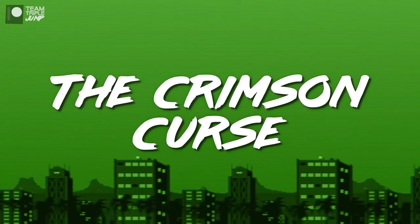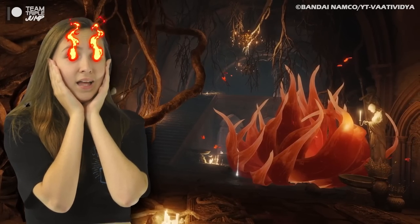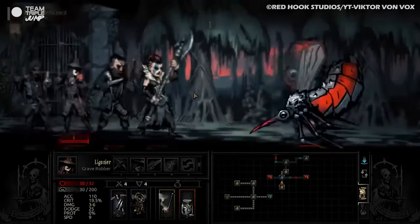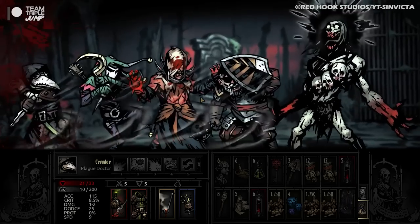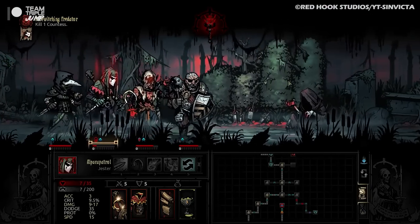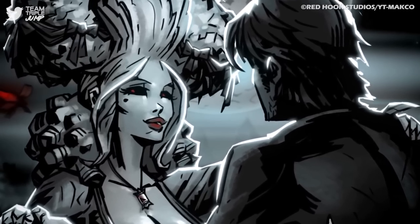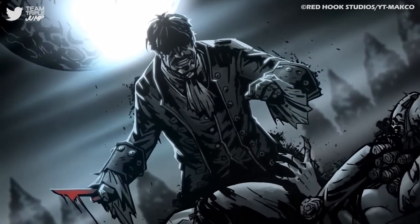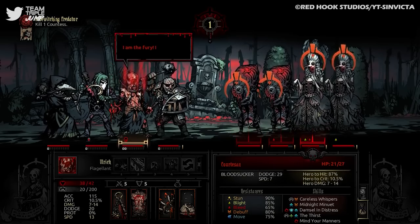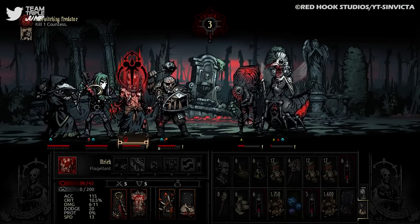Number 2: The Crimson Curse from Darkest Dungeon. Dark fantasy roguelike Darkest Dungeon is exactly the sort of game you might expect to see some unpleasant maladies in. The Crimson Curse was first introduced in the Crimson Court DLC, and like the Scarlet Rot from Elden Ring, it can actually be beneficial. First off, it cures all diseases an afflicted character had when they caught it, and makes them immune to catching any other diseases too.